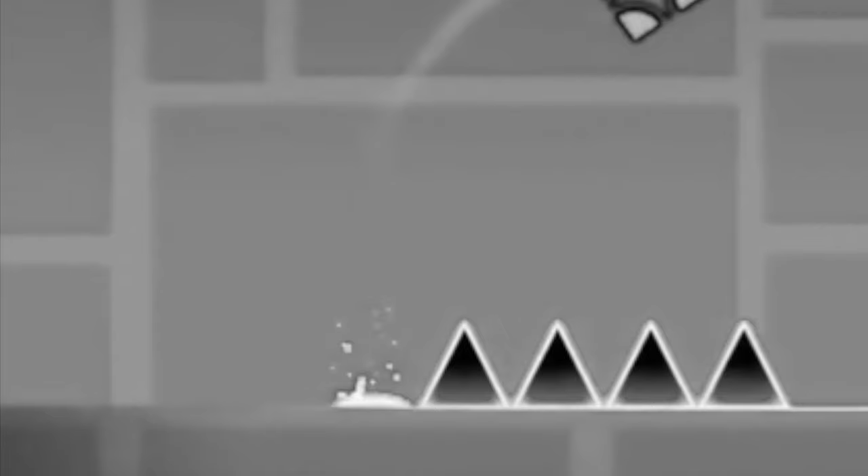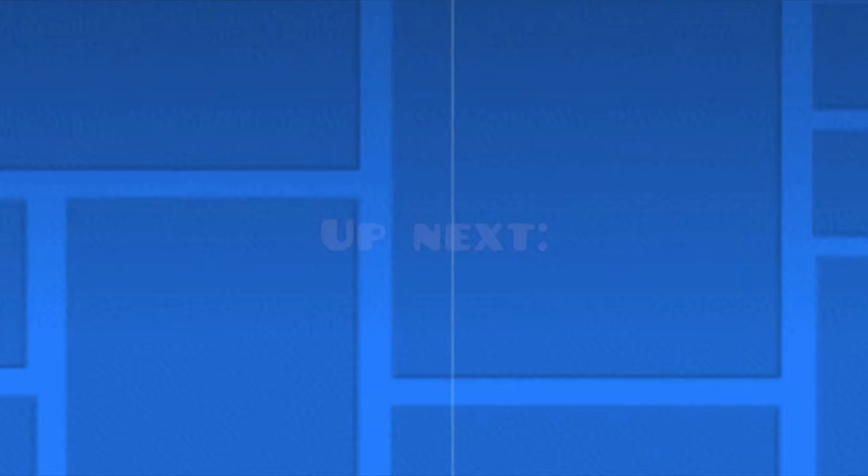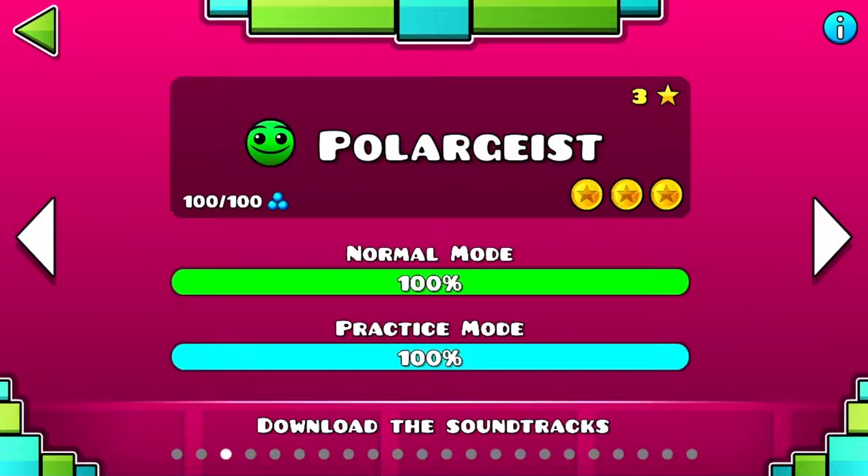Next up is, of course, Back on Track. Back on Track introduces jump pads, brings up more advanced jumps, and includes some tricks. This level is still very, very easy.